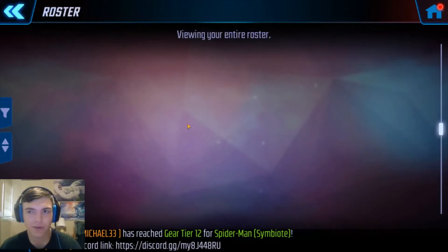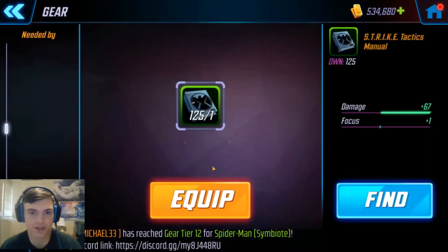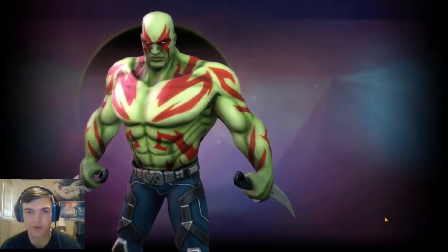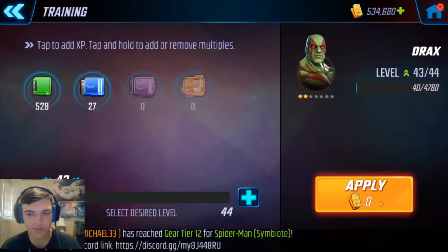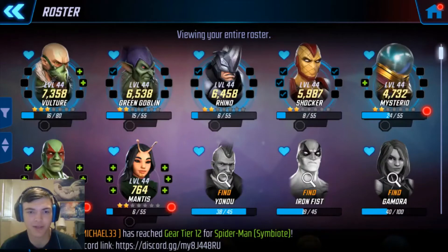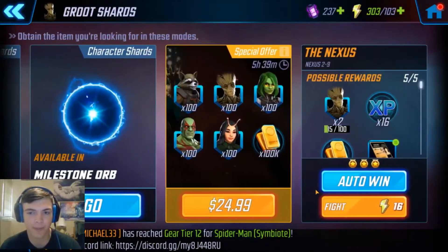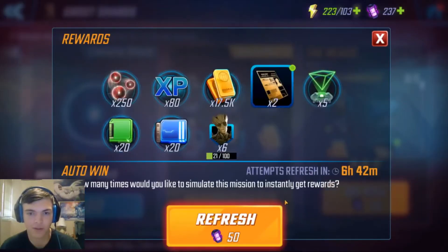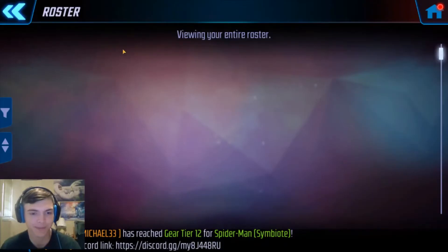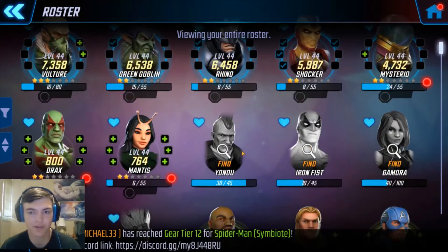Let's go over to our roster. Get that farm on Groot — I can equip a piece of gear here and hit a quick upgrade. Part of what we have to do is equip gear as a challenge and level them up. I haven't leveled up Drax or Mantis yet — they're the same as last video. Going ahead and farming Groot here: auto-win 5, got 6 Groot, refresh the node, auto-win 5 again, didn't get any. Let's farm some Yondu.